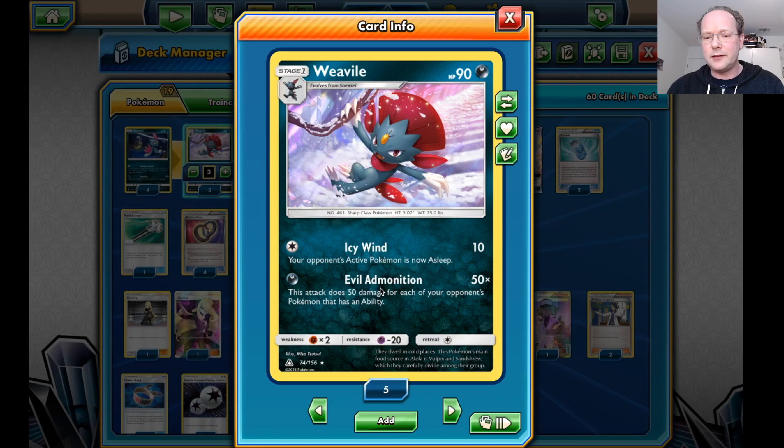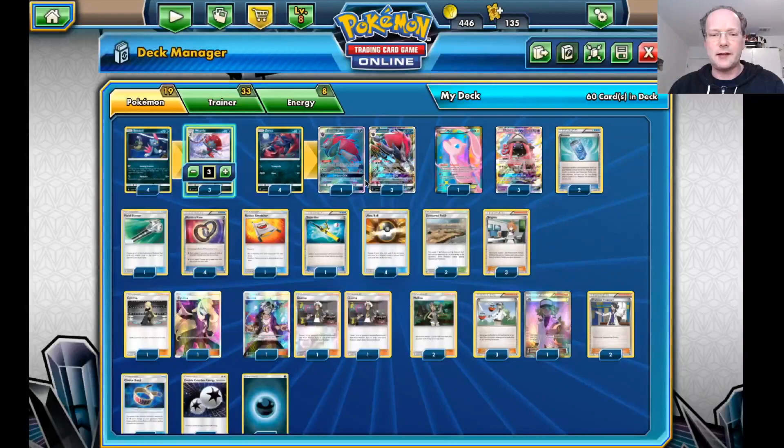What does this Vivile do? It's a Stage 1 Pokémon and its main attack is Evil Admonition. It does 50 times the damage for each of your opponent's Pokémon that has an ability, so it's a really good counter in the mirror match against other Zoroark GX decks, as well as most decks nowadays having a lot of Pokémon with abilities, making it fairly effective as a single prize attacker.